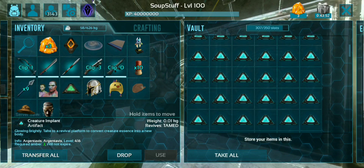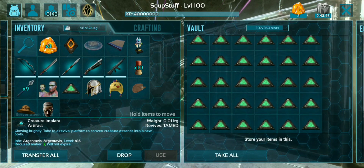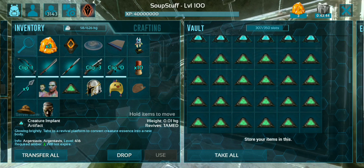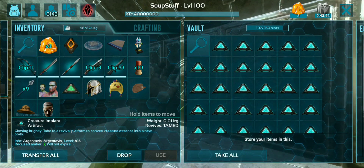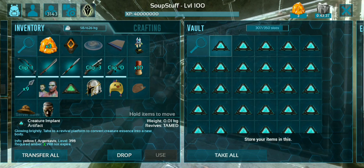Arc on other platforms has cryopods, which can pick up a creature and carry it in your inventory. ArcMobile has the same feature, but instead it's called creature chronicling. You can chronicle your creature by having 2 element and its implant. These will last forever until you revive them, which costs 2 Amber.